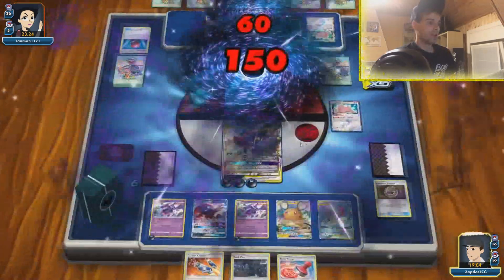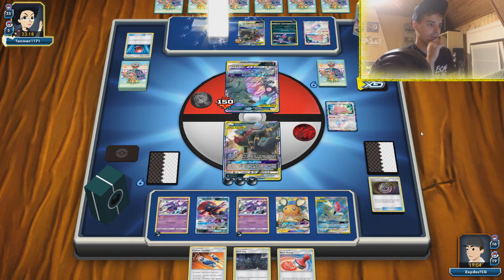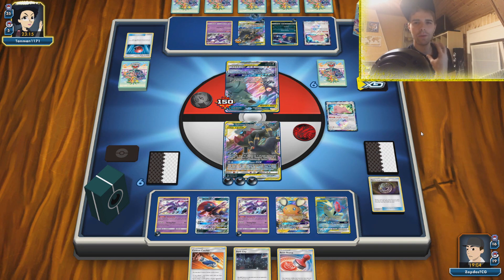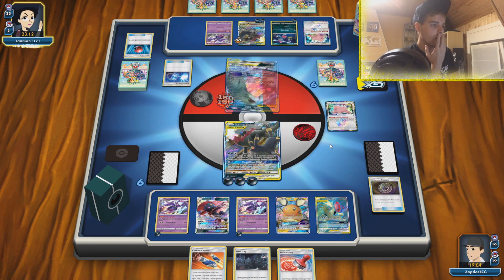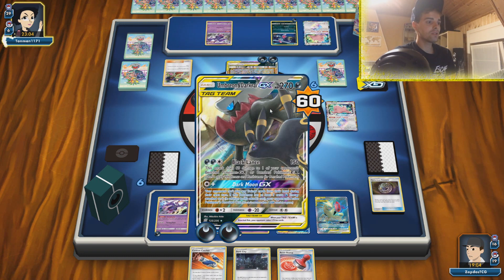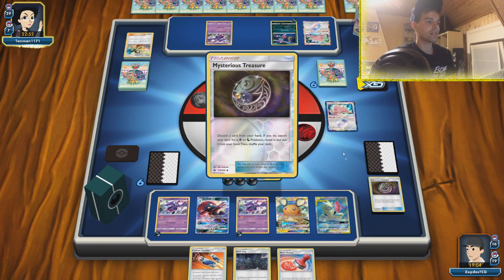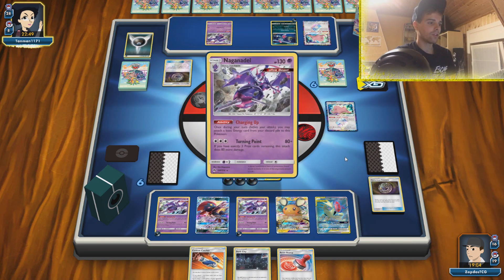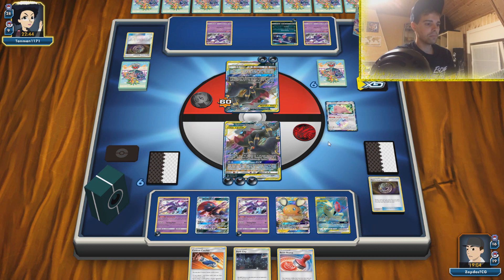We only have one Custom Catcher - if we had two we could have already attacked that Sneasel. Now the opponent can use Trainer Cards but we have the advantage. We have Dark City which we can abuse, meaning we can retreat and get four prize cards. That is the Super Scoop Up version and it succeeds, so our Dark Moon GX was a little disruptive. With Greedy Crush we can also one-shot this Umbreon and Darkrai since we already sniped 60 damage on the bench. We definitely will get the attack rolling with Greedy Crush and get four prize cards if we can knock out this Umbreon and Darkrai. The good news is we didn't play Dark City to help the opponent.